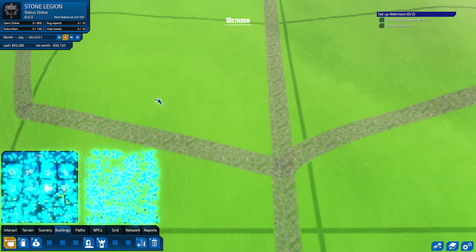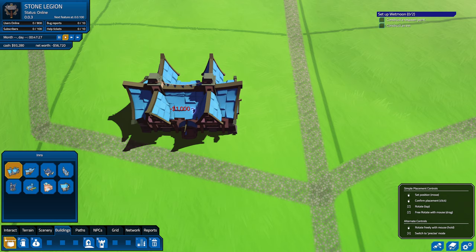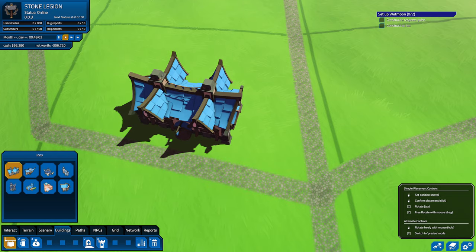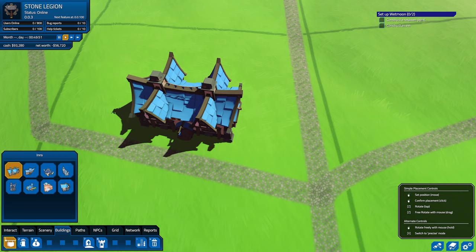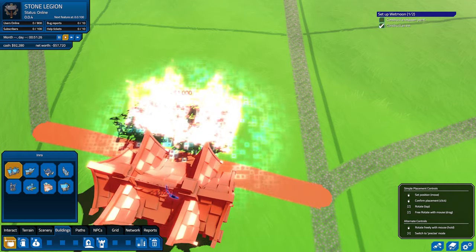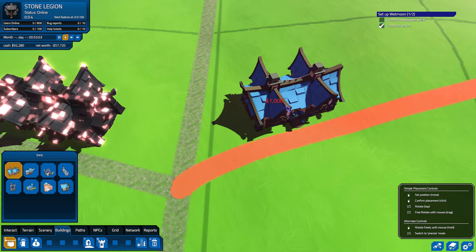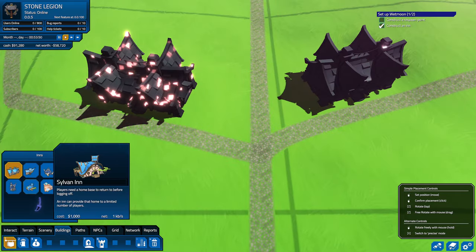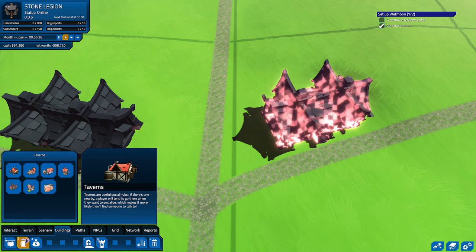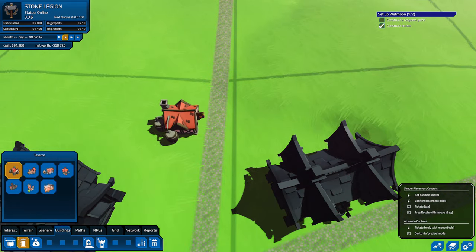We're going to start doing some buildings. We'll put an inn here — an inn keeps a thousand people I think, or it depends on the size. If you hold down the Z key it moves 90 degrees each time, but if you hold it down you can do more precise rotation. We'll have an inn there, and I'm going to add a second inn actually. And then let's build ourselves a tavern — a tavern is useful for social hubs, players will tend to go there when they want to socialize.